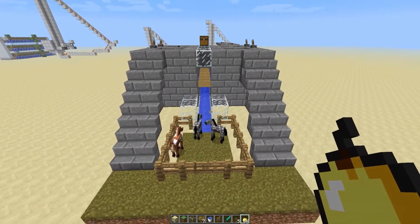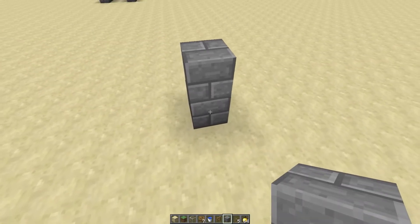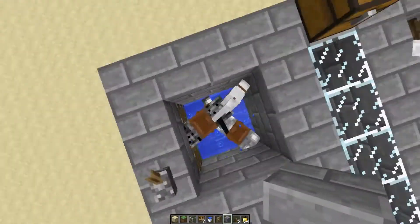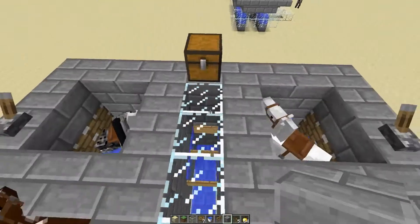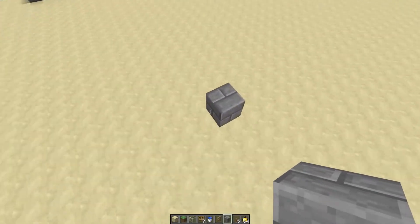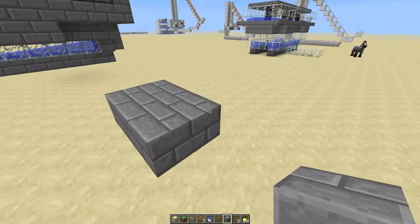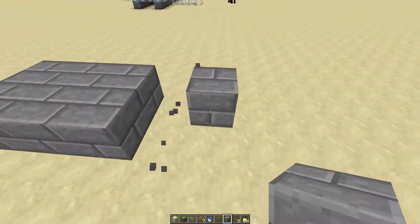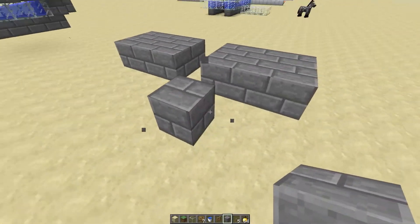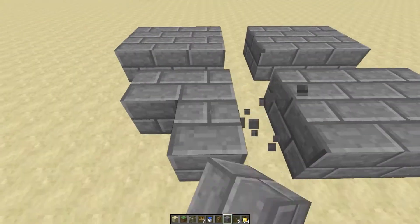I'm going to show you guys how to build this — it's very easy and very simple. When building this machine, you're going to want to build it two blocks up off the ground. Starting with the top left, what you do is build a two-by-three area, then skip a block and do the same thing on the next side, and repeat that pattern.